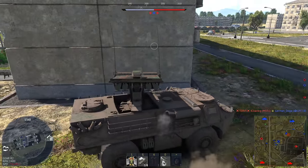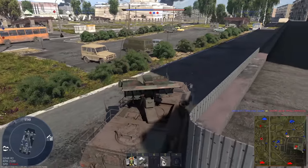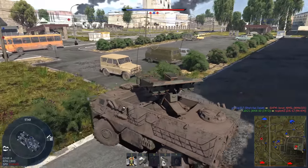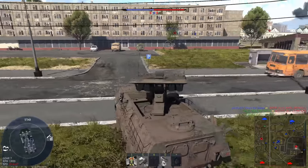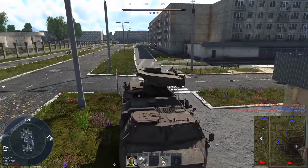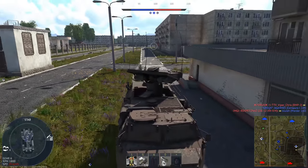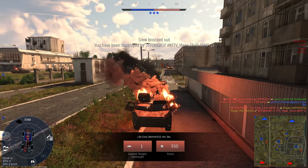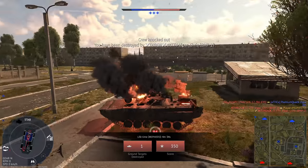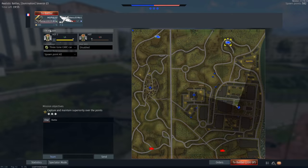I don't see anybody so far. There's an enemy tank over there, but I can't really engage it because I can't fire through the fence. There's a BMP-2 behind us. That's the problem with ATGMs in close quarters — even if you fire first, you can trade.